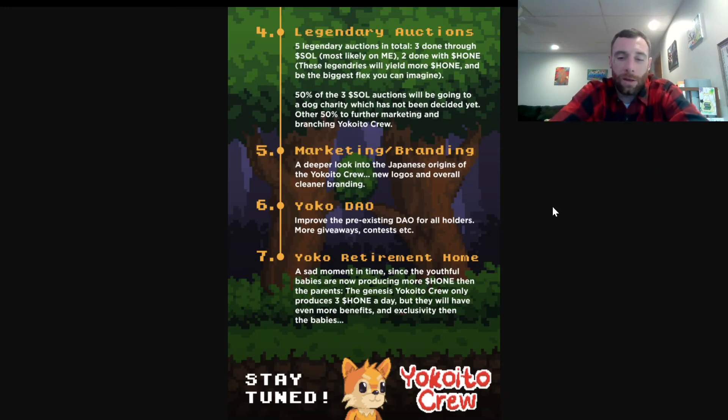The genesis Yoko Crew will produce only 300 hone a day but have more benefits and exclusivity than the baby — so stay tuned. Grab yourself a Yokoito Crew, be part of the gang. Thanks for watching — if you learned something new, smash the thumbs up and subscribe. Once we hit 500 we're giving away one SOL. Also, February 27th the Lazy Villains are minting on Solana — link is in the description on Magic Eden.